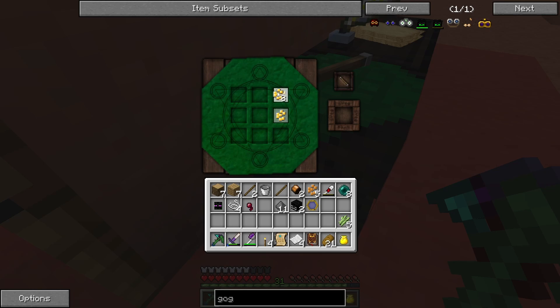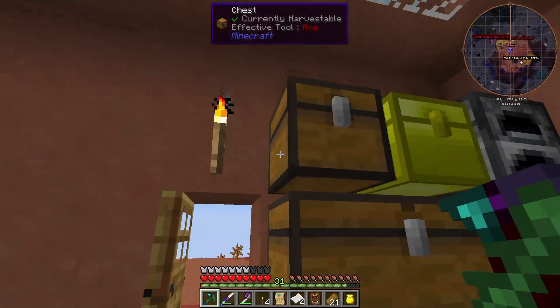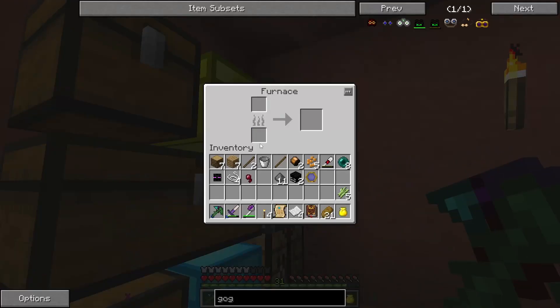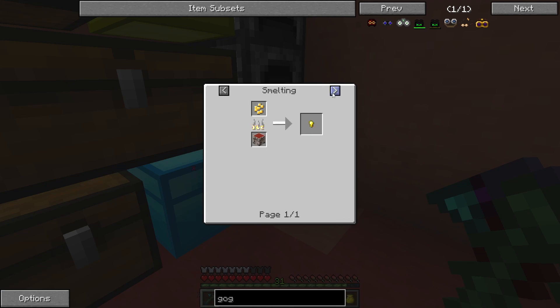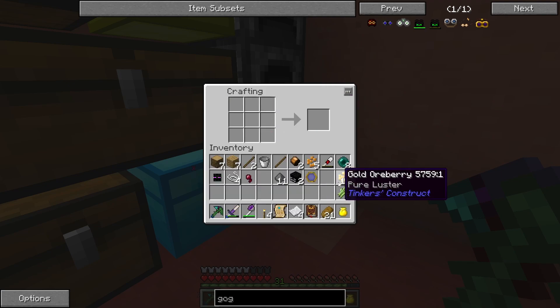Let's see if we can use gold nuggets here. No? We'll probably need to get actual gold, which we should be able to just convert one to one, right? Or do I need to smelt these down? I do need to smelt them down — I forgot about that.